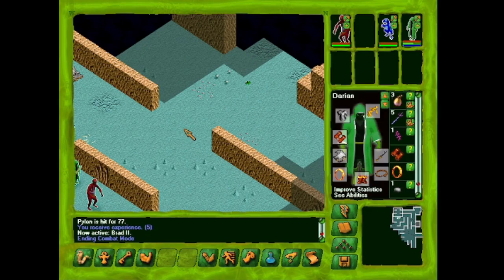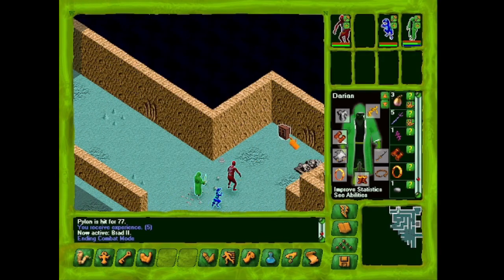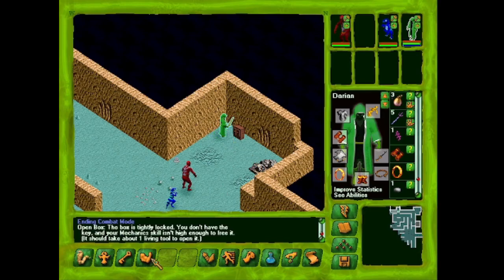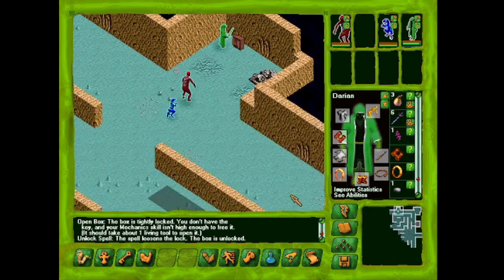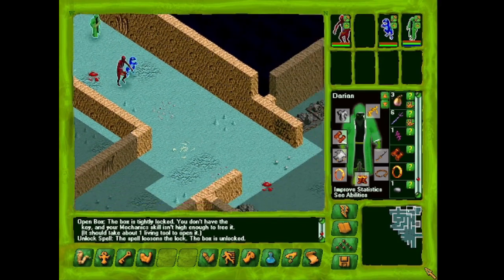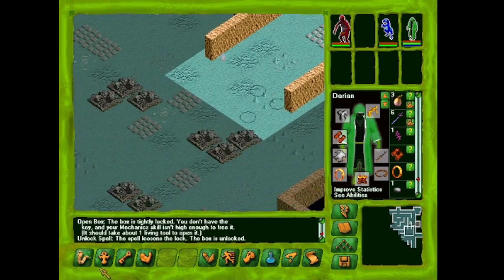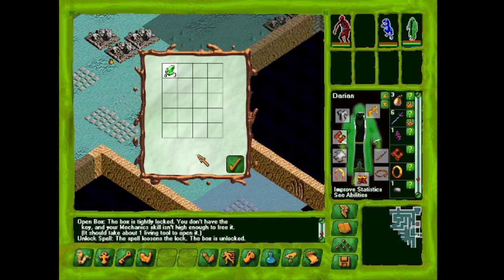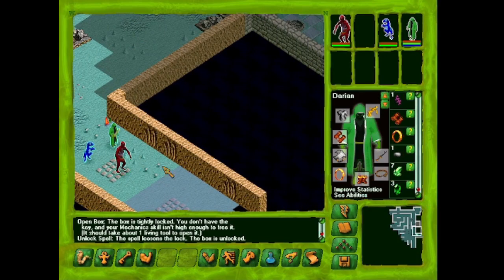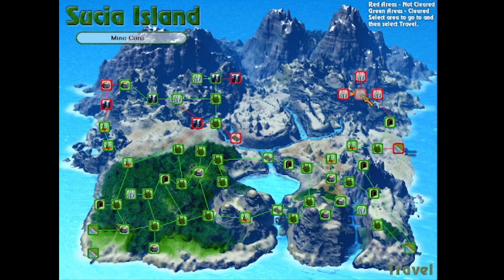We're going to have to retreat after this to fill up our essence. There are quite a bit of crystals here, which is what they make in these mines — from the rough crystals they make the icy crystals. Going to make some stacks of crystals and gemstones here, then head back. We've got the mine core.